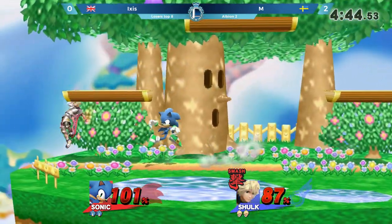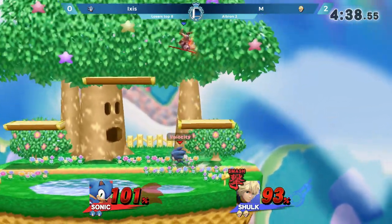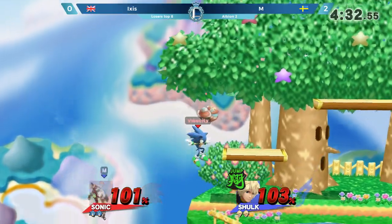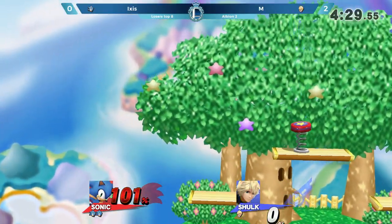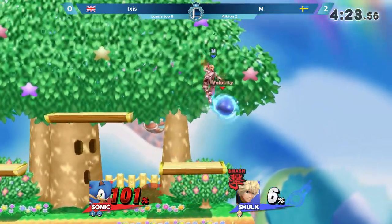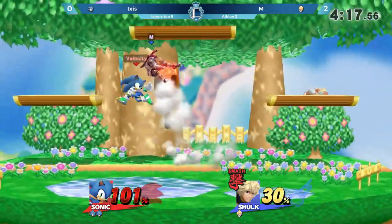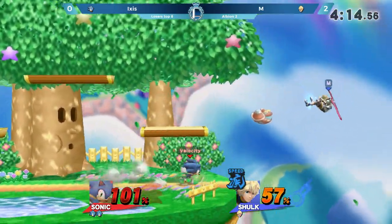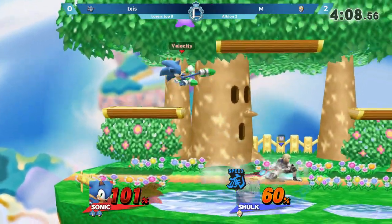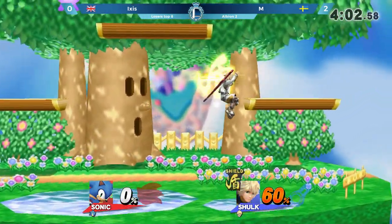Good patience on the ledge from Ixis — opting to fall back, knowing that M likes to throw out that up smash near the edge to catch either a neutral get up or find those vulnerable frames on the roll. Excellent forward smash coming from Ixis, finally getting the lead. The Smash Monado Art is out now, so he needs to be careful — mount this defense but be very aware of things like that. Now this is where the platforms can work in Ixis's favour — those extra movement options to get around Monado Smash. That was impeccably placed — challenging the spin dash and taking the stock.